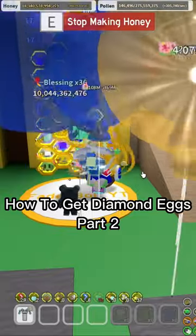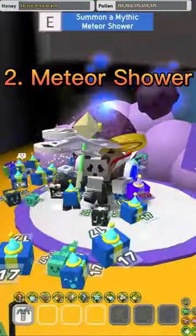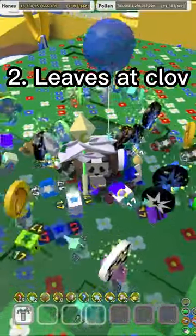How To Get Diamond Eggs Part 2. All Memory Matches have a small chance of giving a Diamond Egg. Meteor Shower has a very rare chance of giving a Diamond Egg. Farming Leaves at Clover has an extreme rare chance of dropping a Diamond Egg.